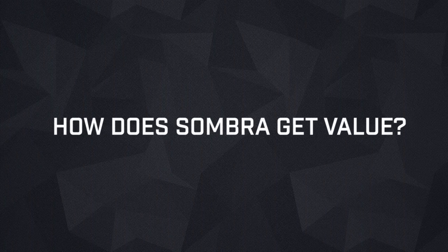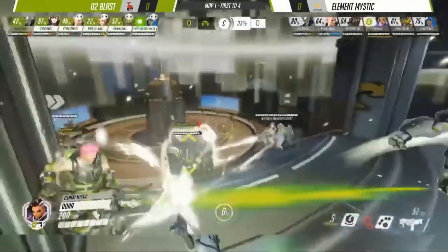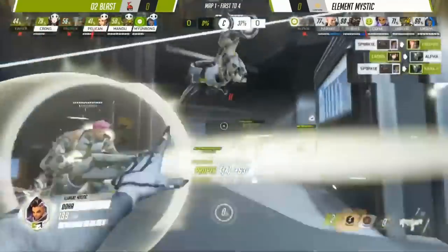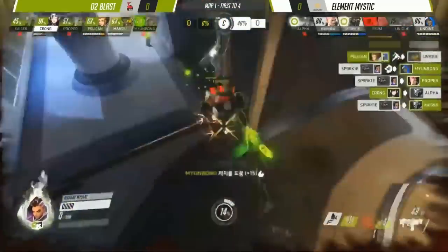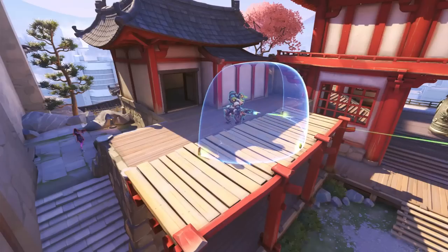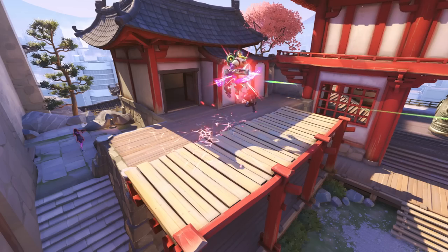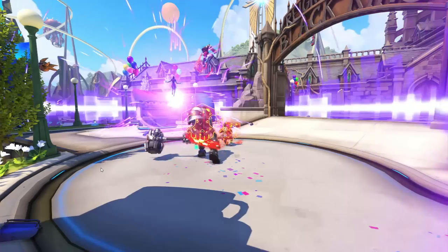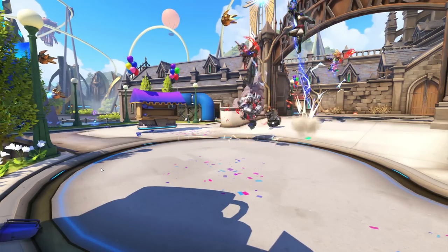So how does Sombra get value? Playing like traditional Sombra GOATS: hack targets, build EMP, win fights with one ultimate. Otherwise, Sombra can combo EMP with different things — hack Reinhardt for shatter, hack D.Va for Grav, etc. Sombra is also good at hacking targets for Doom to follow up on. And if the enemy team switches off Zenyatta, your EMP becomes a crucial mind game between yourself and the enemy Lucio with his Sound Barrier.